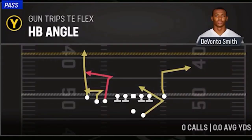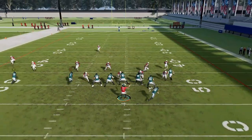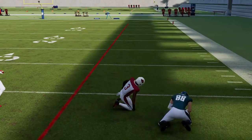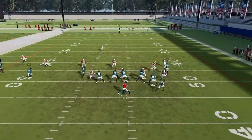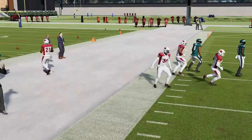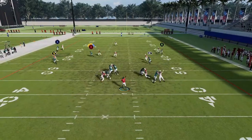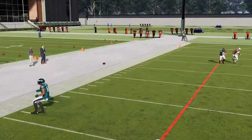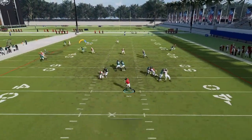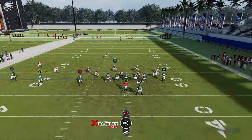Next up, we have the Halfback Angle — a good man-beating play. Pretty much all routes here beat man except for the streak — the A route, the running back, they all beat it pretty quickly. So if it's a man zero blitz, they should all work. The B route is probably my favorite — that's something you can get from any adjustment as a zig. The B route is a very good route; he breaks on the coverage, and multiple man-beating routes — really all four routes beat man.